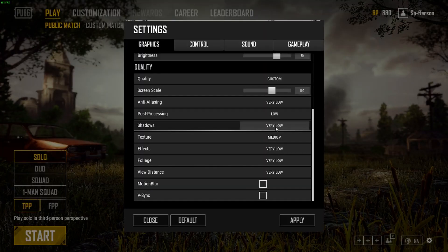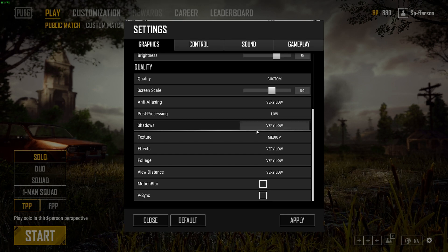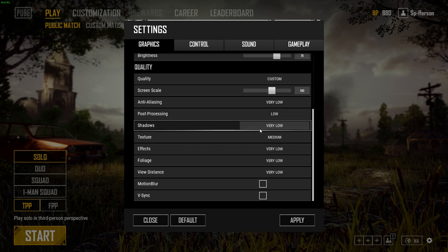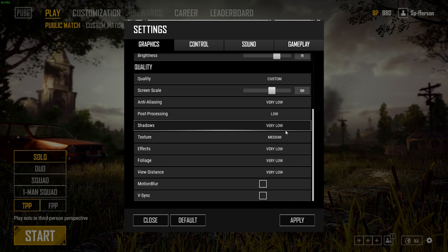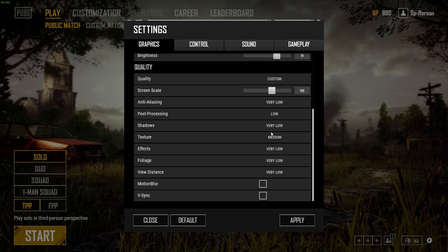Shadows: go ahead and leave that on Very Low. We have Post Processing on Low which will make the shadows look nice, but shadows will give you a performance hit so I leave that on Very Low. Also, anything above Very Low can make the inside of buildings pretty dark.